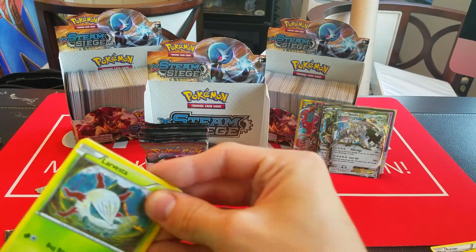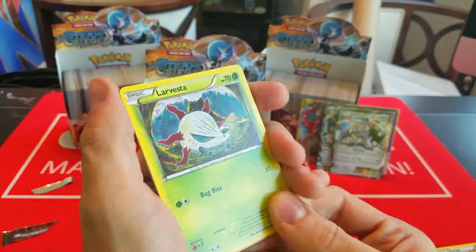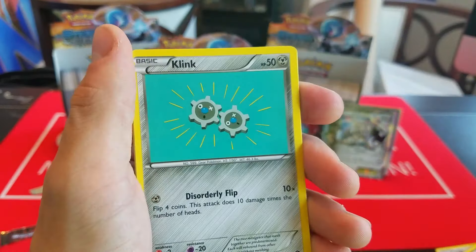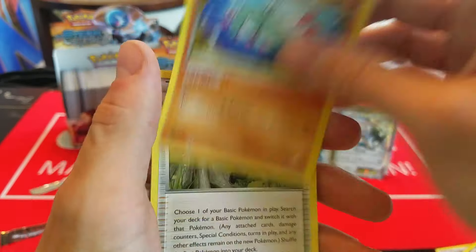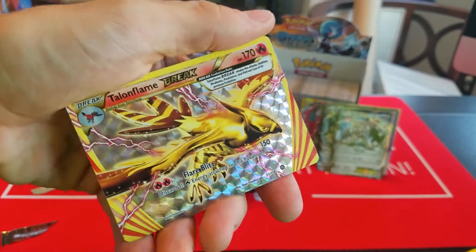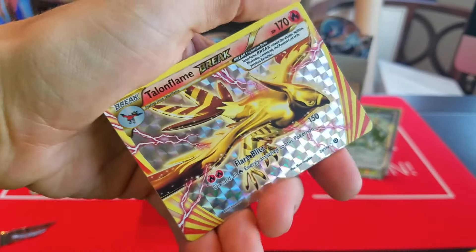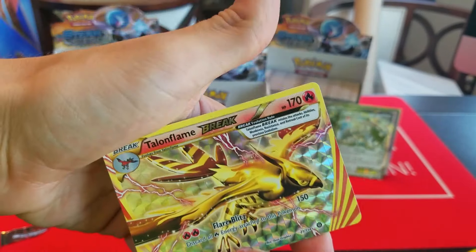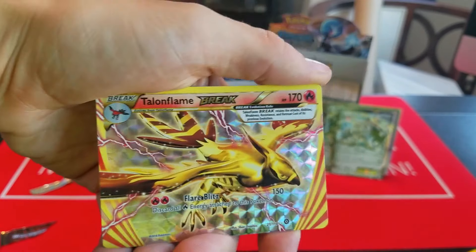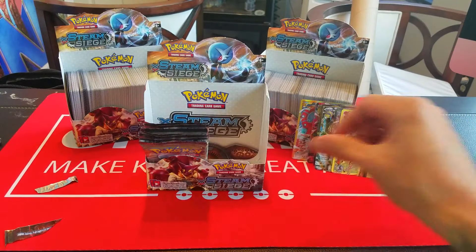Here we have Mareep, Bergmite, Foongus, Joltik, Litwick, Rapidash, Persian, Greedy Dice, Reverse Hoopa — which is pretty cool looking. Then Klink, Ponyta, Pawniard, Oshawott, Rufflet, Armor Fossil, Skiploom, Greedy Dice, Reverse Clauncher, and Avalugg.